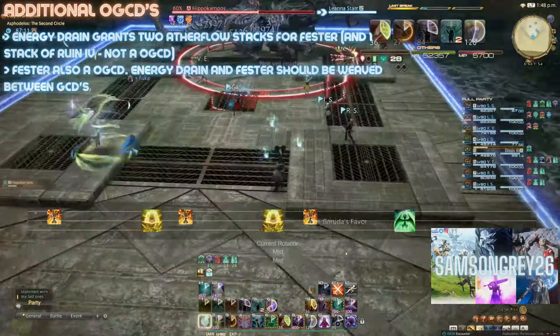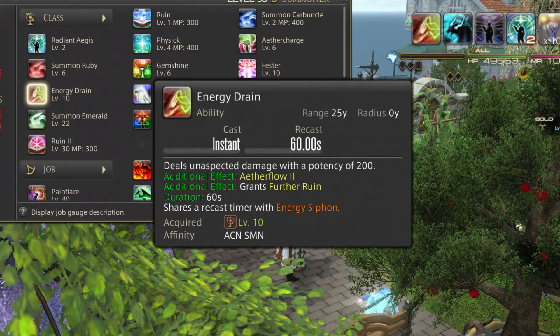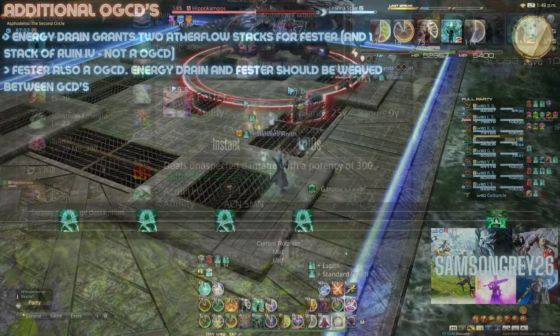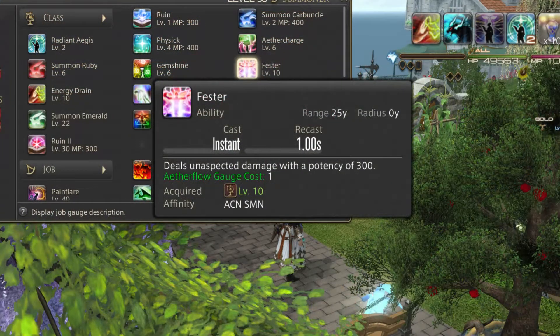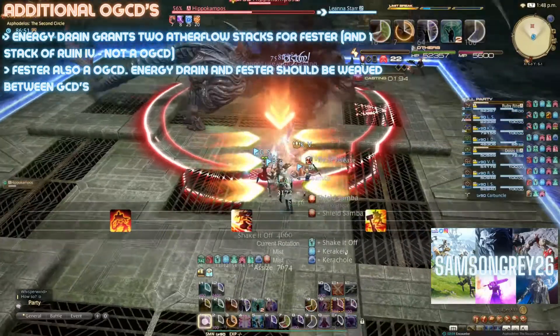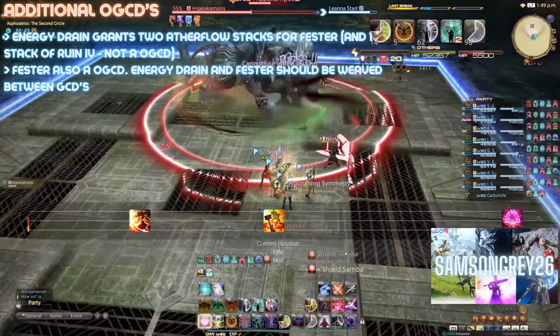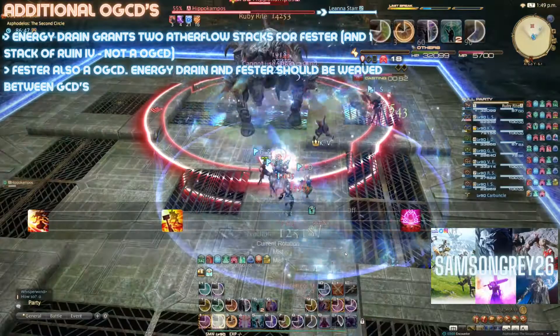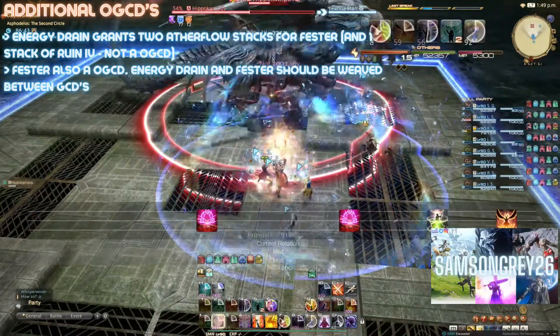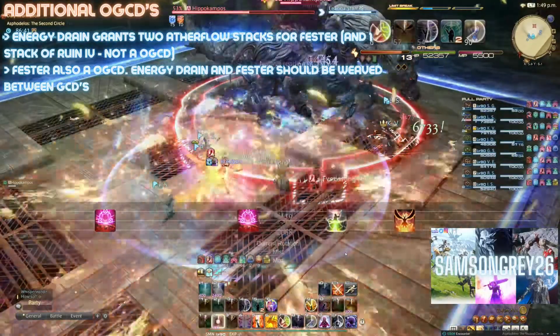OGCDs: Energy Drain is a damaging spell which grants the player two Aetherflow stacks and one stack of Ruin 4. The Aetherflow stacks are used to cast another OGCD, Fester. Energy Drain has a one minute cooldown and should be used as soon as it's available. You may occasionally want to hold back on using the Festers if you have a damage buff coming up, but most importantly you need to use them before Energy Drain becomes available again so as not to waste them. Being OGCDs, you should be weaving both the Festers and Energy Drain between your instant cast GCDs — basically anything but Ruby Rite.